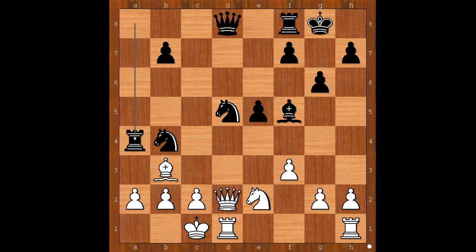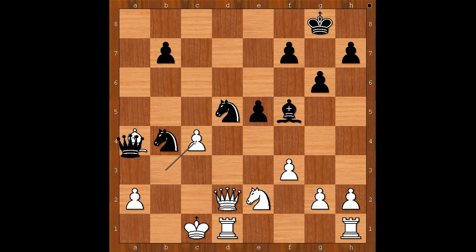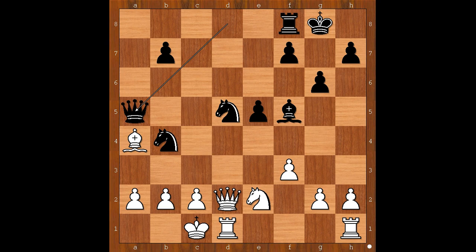What did you find? Lars Carlsen sacrificed the exchange. Rook takes knight on e4, bishop takes rook, queen to a5, attacking the bishop. Bishop to b3 — what else? If b3 is played, then rook to c8, and after c4, rook takes on c4, pawn takes rook, queen takes on a4 — and black is winning.